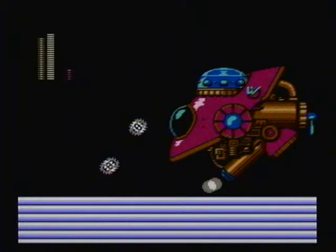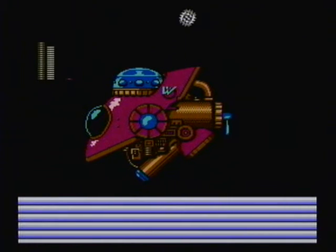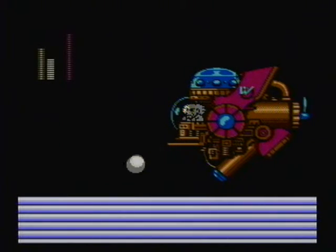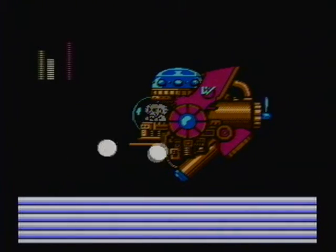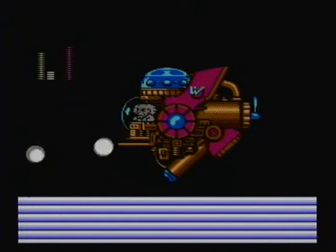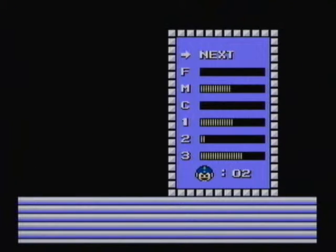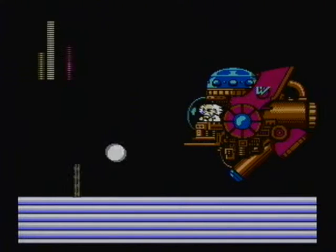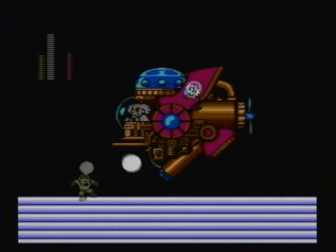You're actually going to be able to get a look at him here. There he is. He gets another energy bar and you just have to do the same thing all over again. Now his attack pattern changes a bit. Looks like I've got to use another energy tank - my last one too, which means I'm going to have to do something else in this game perfectly. But we'll talk about that in a minute.